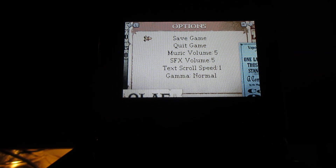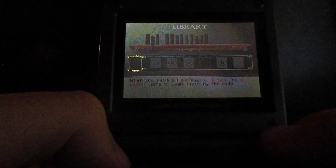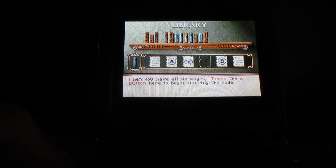Now, you're probably wondering to yourself, what are we doing here at this lighthouse? What is the purpose of coming here? There's also a book right here called The Voyage Outside. Basically, when you have all six pages, you can enter the code.